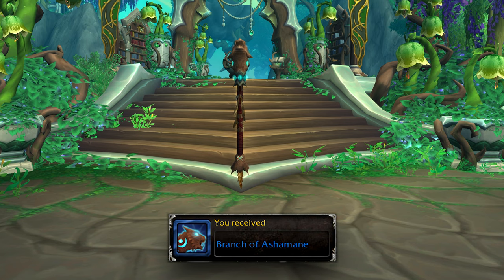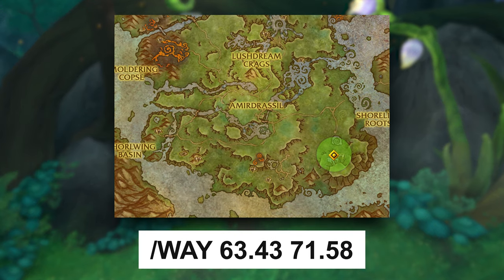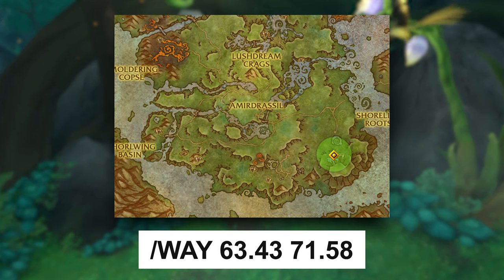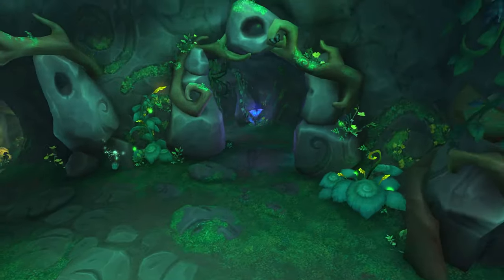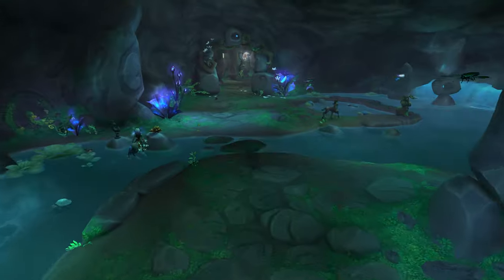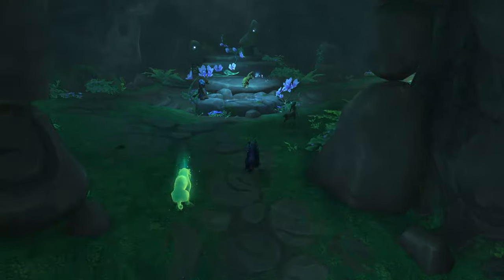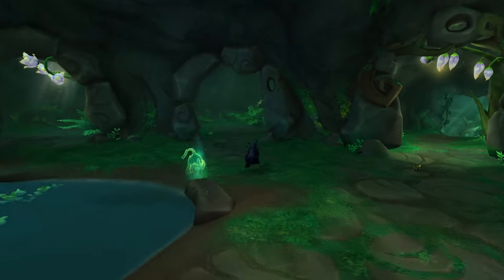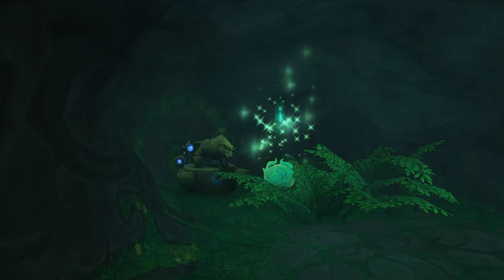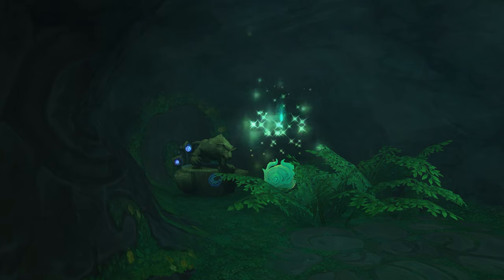If you want to obtain the Branch of Ashmane, you first need to find the Mark of Ashmane in the Emerald Dream. I suggest going into this cave because there are a bunch of marks that you can click on to get the 1 minute buff that you need. Once you have the buff, make your way to the statue of the Ashen Panther. Once you are in front of the statue, click on it and you should see a chest spawn that you need to loot in order to get the staff.